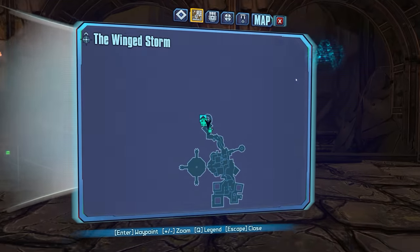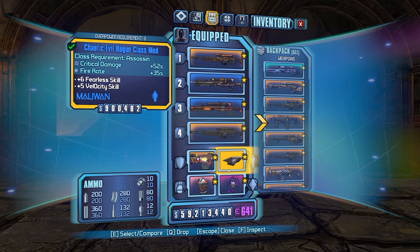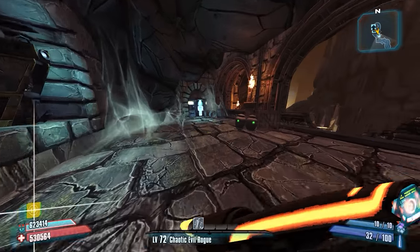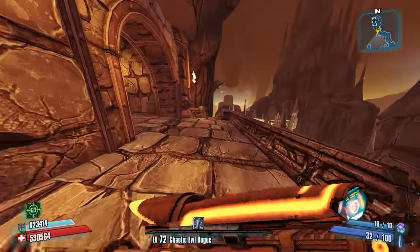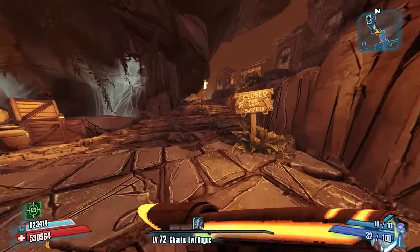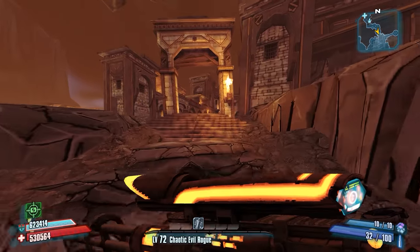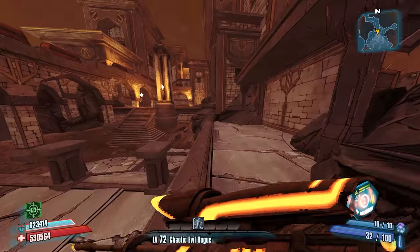For the first kill I'm just going to go ahead and not stack Critical Ascension and see if we can live through it. Sometimes that's a little bit of a dice game. Basically you need to have the Dragons give you good behavior, otherwise they can kill you pretty easily. But it's definitely possible to kill them without pre-stacking, so we'll do that on the first run and see how it goes. If we need to, we can definitely do some pre-stacking.